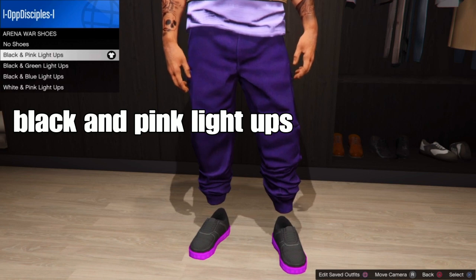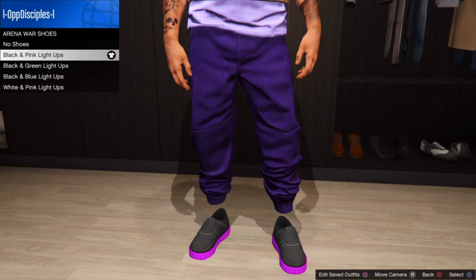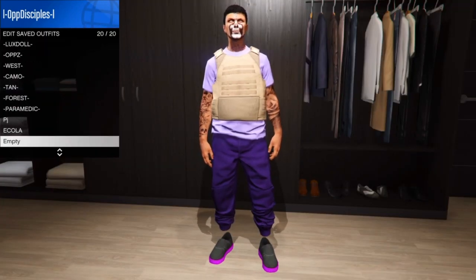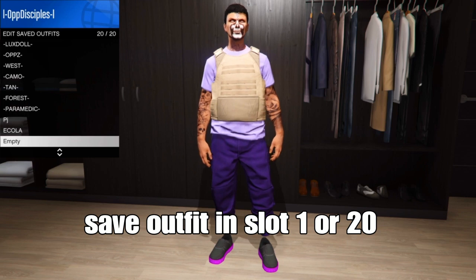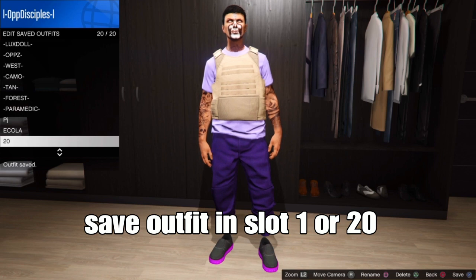You're pretty much done with the outfit at this point. What you want to do next is save your outfit in Slot 1 or Slot 20 — or any open saved outfit slot of your choice. Remember, once you've got that done, the next step is easy and simple.